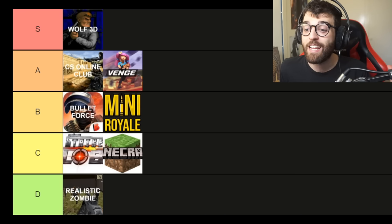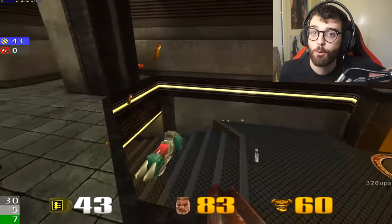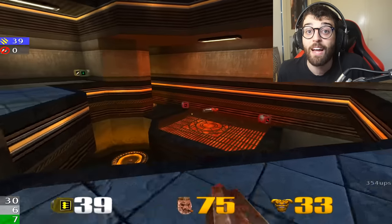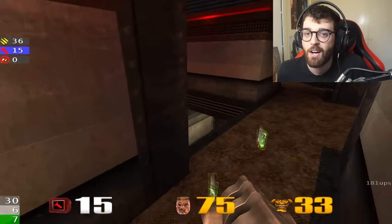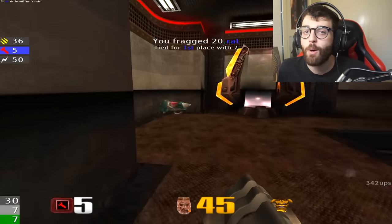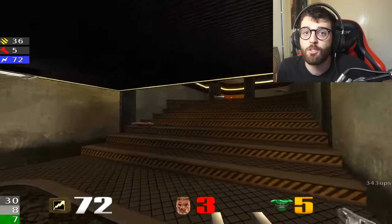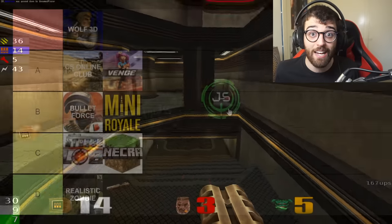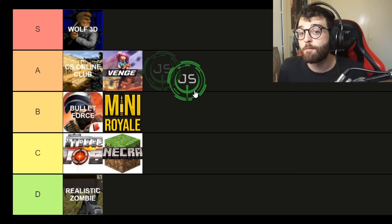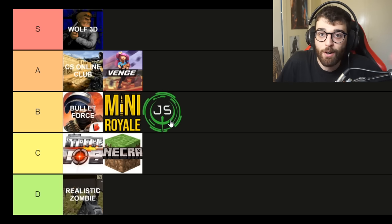Next is QuakeJS, which is basically a browser port of Quake 3 Arena. It takes the whole Quake 3 Arena multiplayer experience and puts it in the browser, which is perfect because it's really easy to run — just give your friends the link and they hop in, nice and easy. The downside is the player base. At peak times in the US and Europe you'll have no problem finding a game, but for me in Australia it's a bit difficult. This game is really meant for if you have four or five friends at a LAN party and want to play some Quake without it installed. It's going in the B tier — the lack of an active player base keeps it out of A.